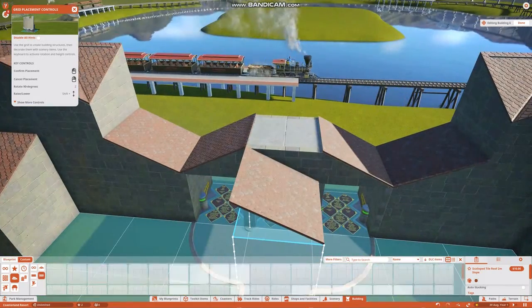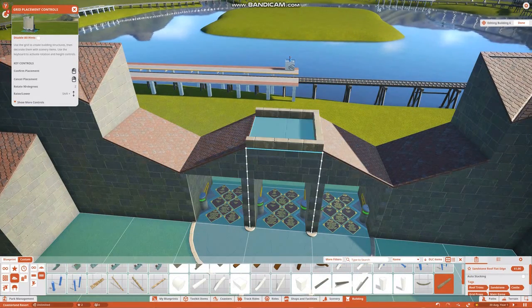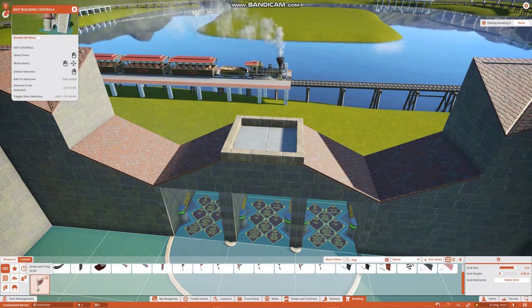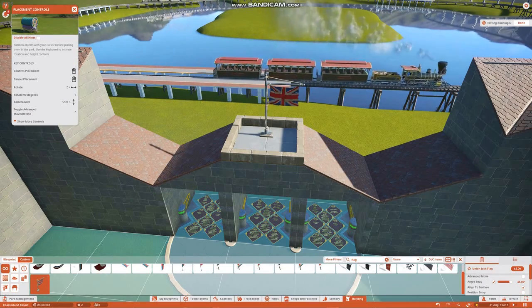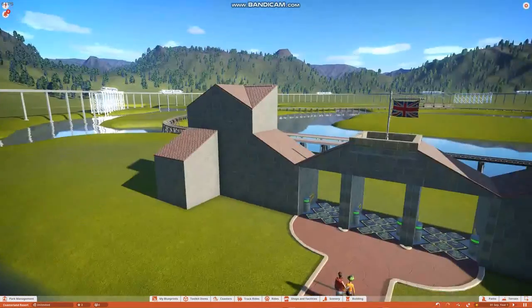Let's put in some roofs here for this building and put in some kind of trills. I'm going to put in a Union Jack flag. There we go — let's put in the flag there. That looks quite good.